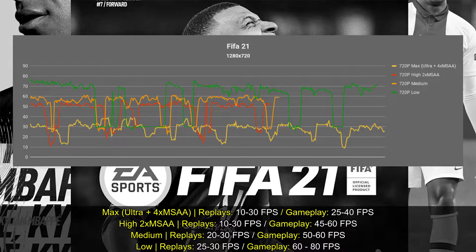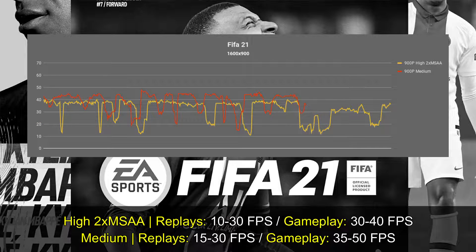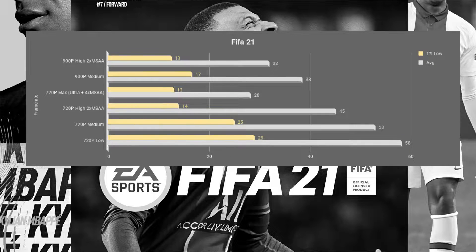I also tested the game at high settings with two times multi-sampling and maximum settings. High settings performs pretty much between 45 to 60, while maximum settings underperforms sometimes under 30 frames per second. At 900p, I tested at medium and high settings with two times multi-sampling, and unfortunately the performance was lower than 60 frames per second. I really think you should always try to have 60 frames per second on FIFA, aside from the replays which are locked to 30.